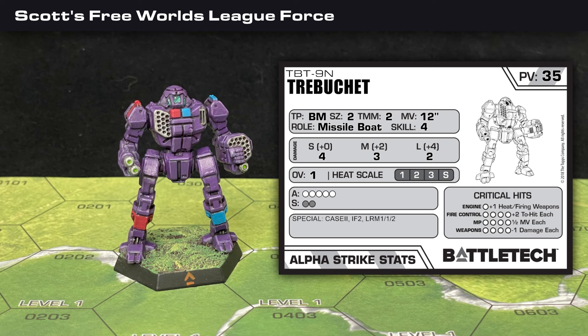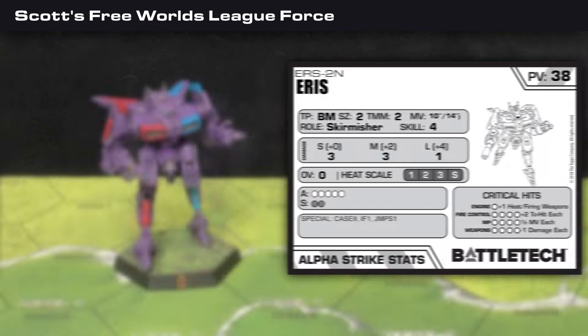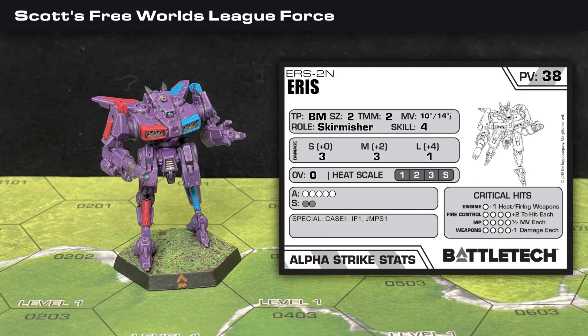My Trebuchet TBT-9N matches the 12-inch movement profile of the Hunchback but has a 4-3-2 damage profile. An overheat of 1 lets it jump up to 5 damage at short or 4 at medium, and it can also make indirect fire attacks. An Eris ERS-2N is the third 50-ton mech in my list. It is similar to the Wraith with a 14-inch jump and 3 damage at short or medium range, but it's slower on the ground with only a 10-inch move, and it can deal 1 damage at long range or with indirect fire.